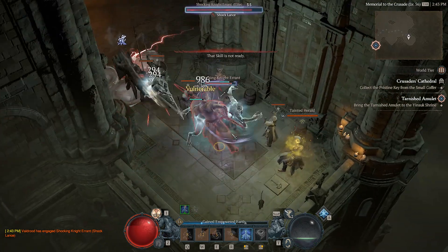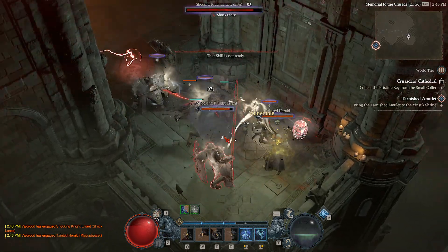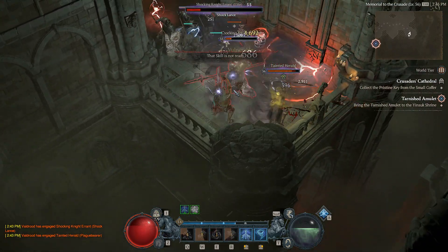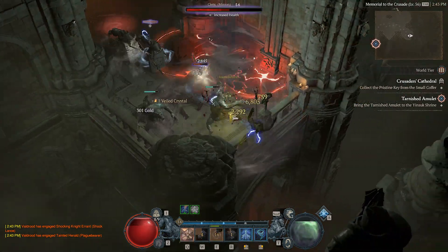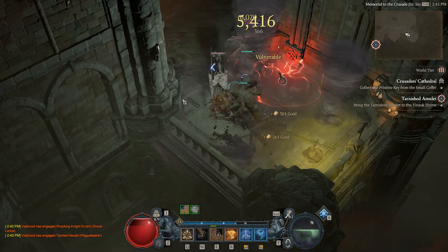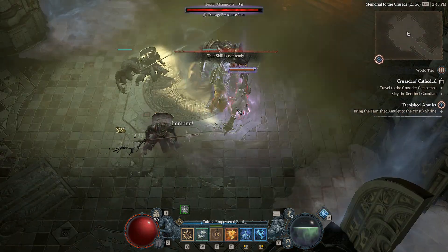Before I get into the guide, I also want to mention: if you're making a druid to play the tornado wolf variant, this build is the best segue to start with and will have you targeting stats and legendaries that are going to directly translate into your endgame build.